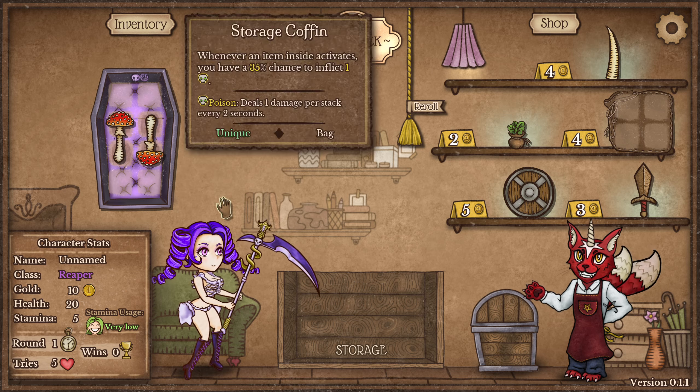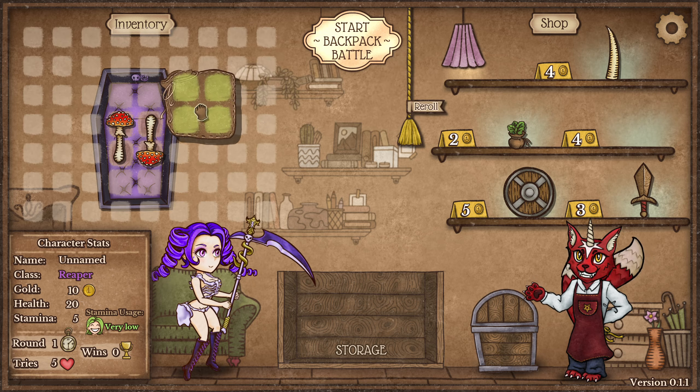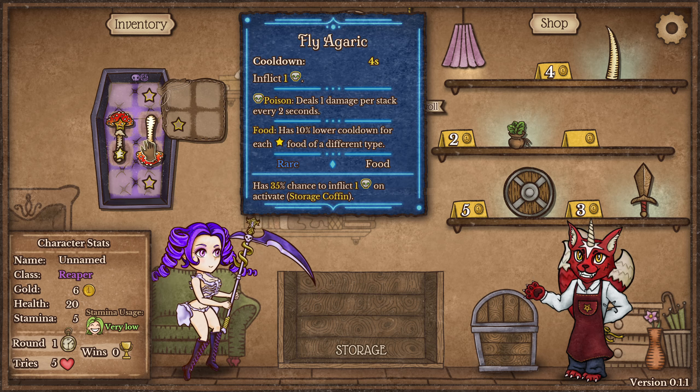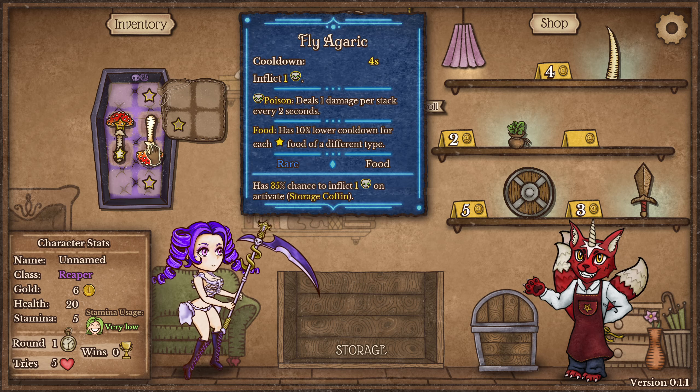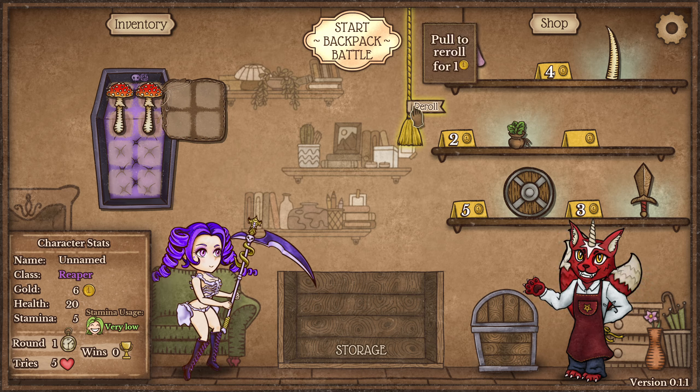It's like Backpack Hero where you have to keep track of your inventory, you get more backpack space like this leather bag. Of course you have special abilities — your storage coffin gives poison, these mushrooms give poison as well. I really like going for a poison build, it's pretty fun.